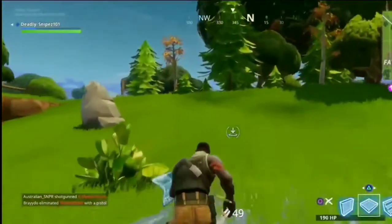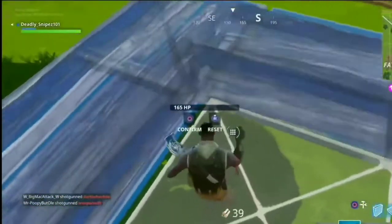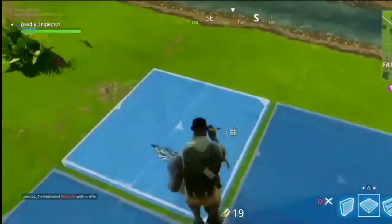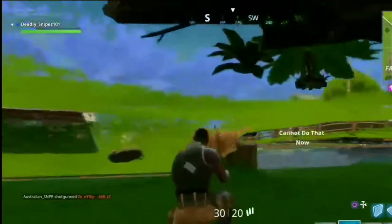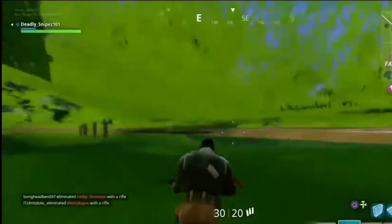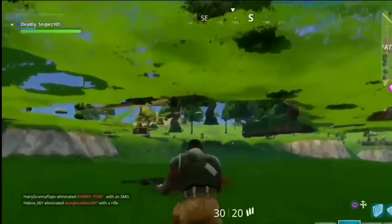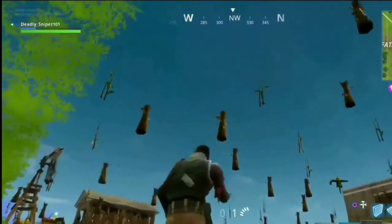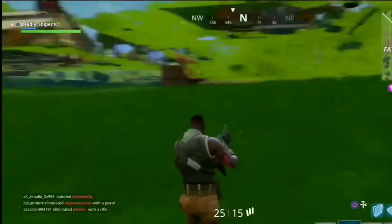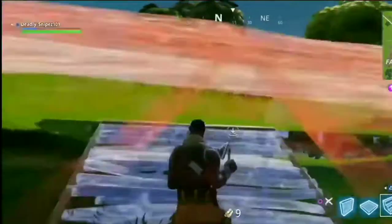At our number five spot we have this really cool glitch that was available in Season 1 and Season 2, and I think it got patched at the beginning of Season 3 — correct me if I'm wrong in the comments below. You could glitch right under the map, just like this guy in the video is about to do. I'll link all these videos in the description. You could literally walk under the map, shoot people and they couldn't shoot back, and you could also build under there. During Season 9 you could actually glitch under the map in a few different spots like Retail Row. You can no longer do this, but it was a really cool glitch.